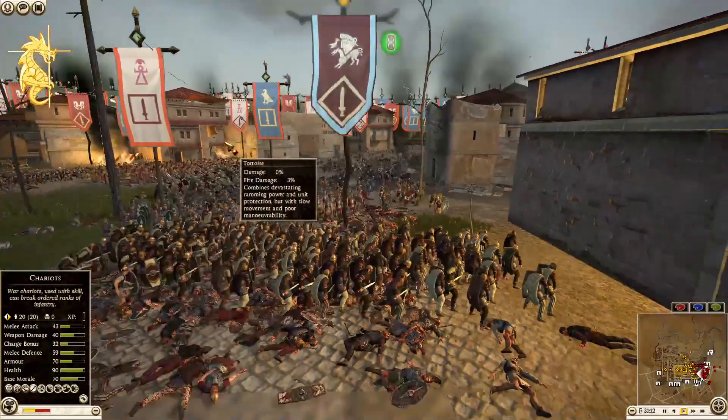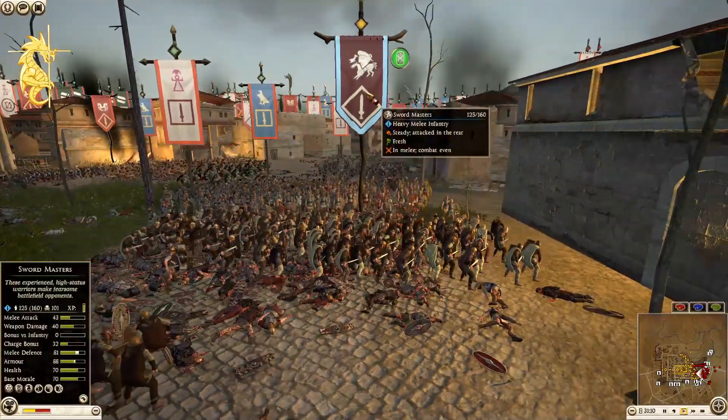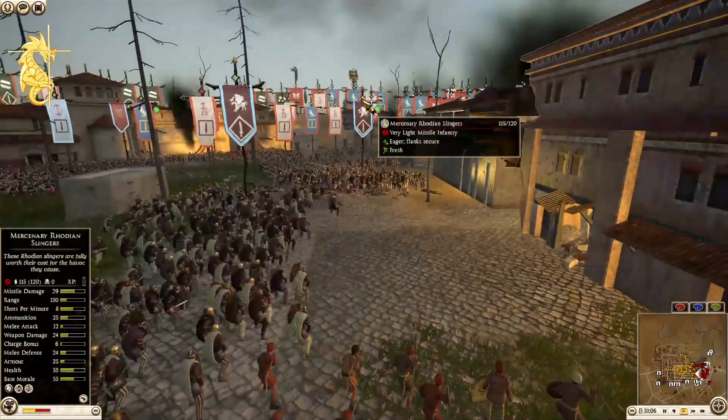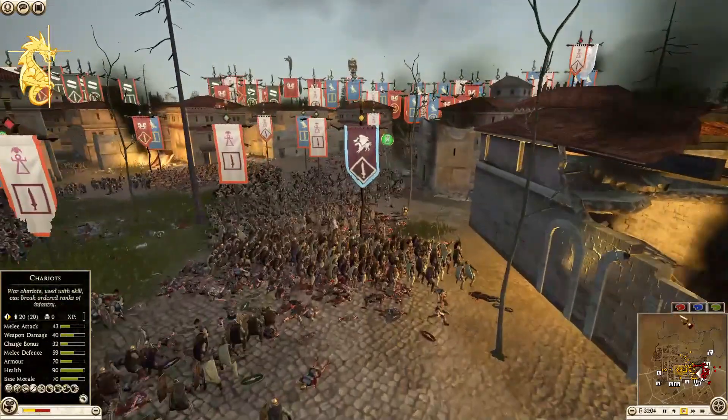Thorax Swords coming in from Egypt, and interestingly Sway B is going shield wall here. I think he's trying to alleviate the javelin tosses once again.